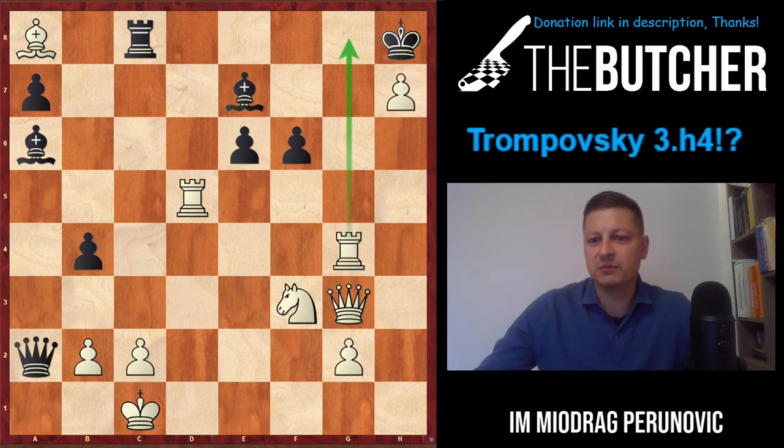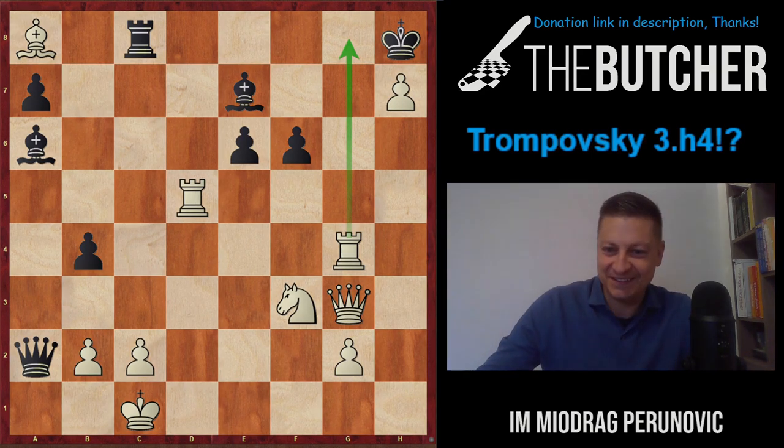After Rg8, White played Rg4, willing to exchange this rook to eventually deliver checkmate on g7. After Rc8, White just played h7, threatening Rg8 mate - what an amazing game and system! I call it the Miladinovic Attack, many of you will call it the Raptor Attack, but it's basically the Trompowsky Attack. Keep enjoying these variations and I wish you as many wins as I've had in my blitz and bullet practice over the last 20 years. Thanks and see you later!